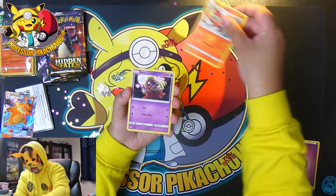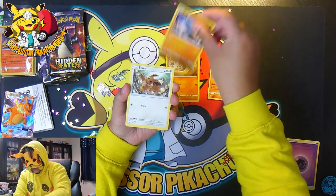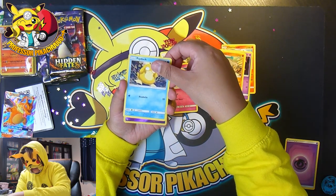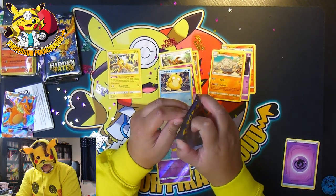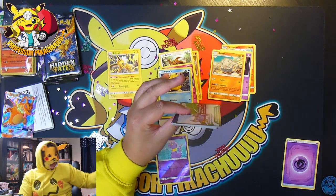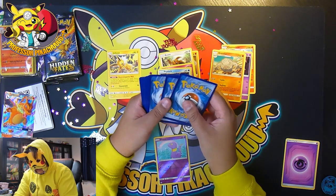So we've got an Energy, Charmeleon, Jynx — I'm just going to sort these at the same time. We've got a Graveler, Geodude, Cubone, Eevee, Clefairy, Psyduck, an Ekans and a Jolteon. Now I was actually saying, if you've watched my videos you'll know that before I used to get the birds in every single tin or pack or anything I opened up, and so far I've opened up like four tins and I haven't got a bird at all.